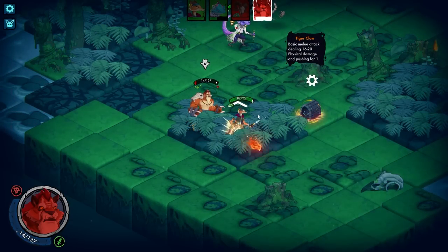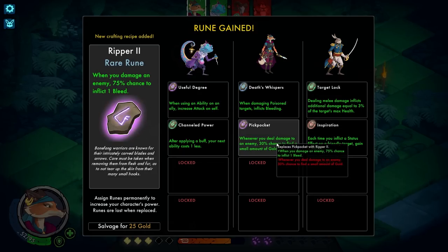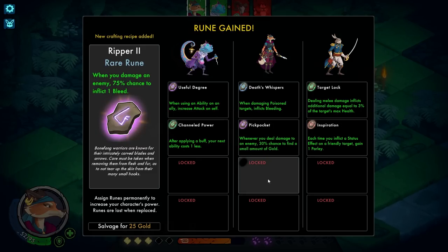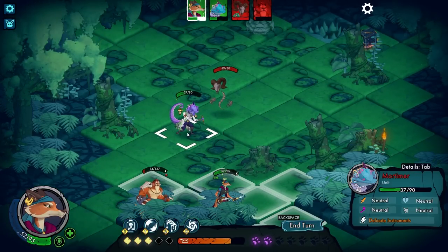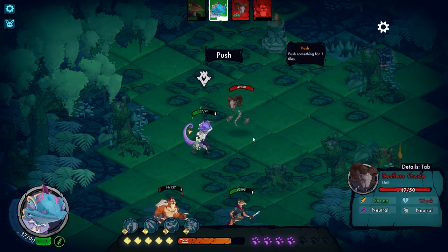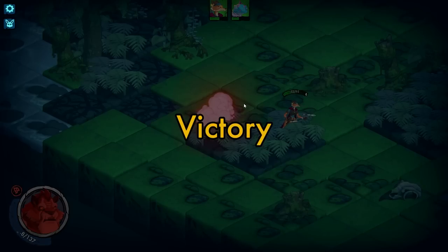I think I'm going to disregard them and go for the chests. I'll push this guy out of the way. We get a runestone — damage an enemy, chance to inflict one bleed. When using an ability on an ally, increase attack on self. I'm going to get rid of Death's Whispers — I think that's a better combination. He's probably dead on his turn and we've got plenty of HP. I'm going to push this out of the way which should kill it, and go over here to pop this open. That was a bit of a doozy of a fight, but we got it.